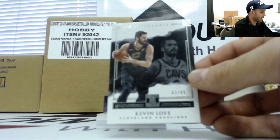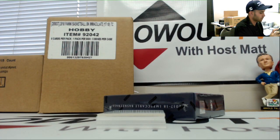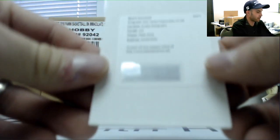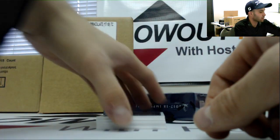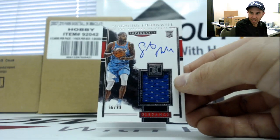Kevin Love 299. The redemption this time is Malik Monk rookie signatures — Malik Monk rookie signatures. Rookie jersey autographs, and Darius Thornwell number 299.